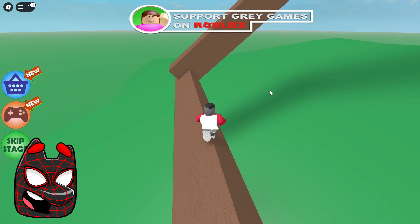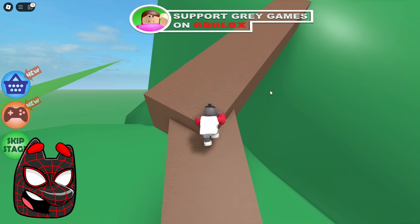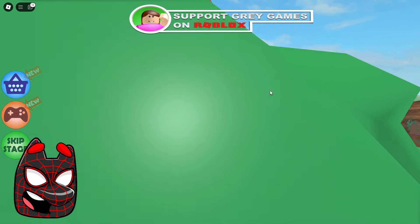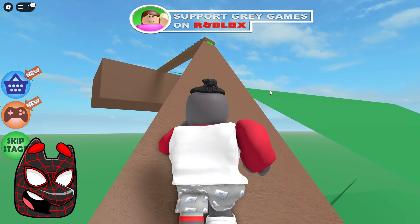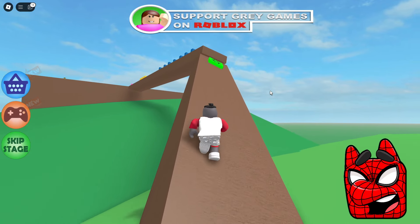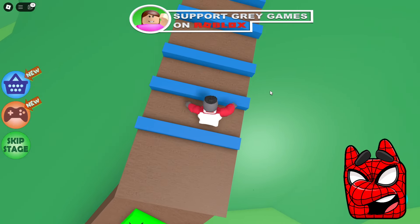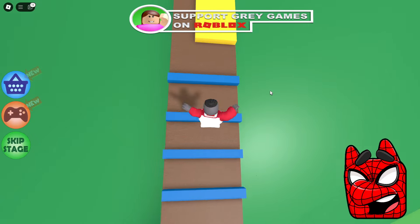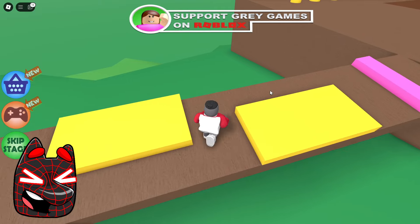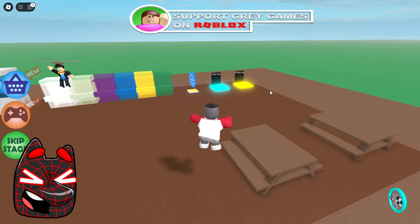Now we have to climb up these weird brown sticks and I think I can already see the end of this game. It seems like we've been playing this game forever. Here again is this extremely weird foliage that we have to go through. I think we've almost reached the very end — there are only a few tests left before the finale and we've already reached the penultimate checkpoint. Now we need to jump over these blue sticks and then head straight forward to the finish line. Finally, we've reached the very top of this tree!